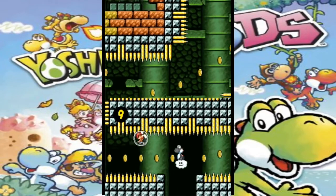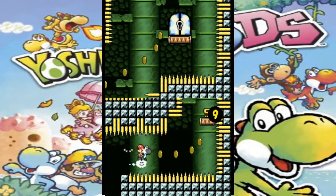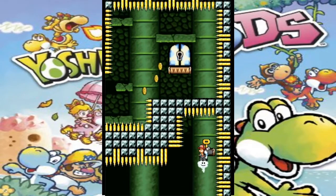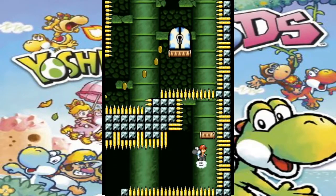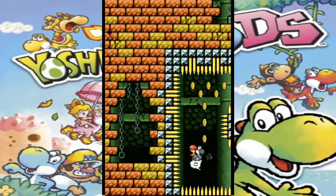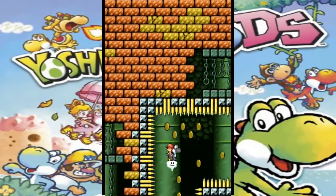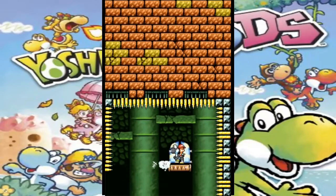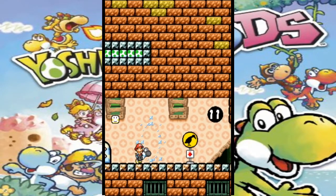I think what throws you off is that there's a Lakitu that still follows you even if you already have a cloud on. How long does a cloud even last? I don't know. Will it last long enough for me to get to the door? Yep, it can.